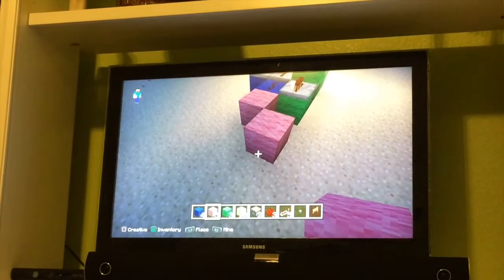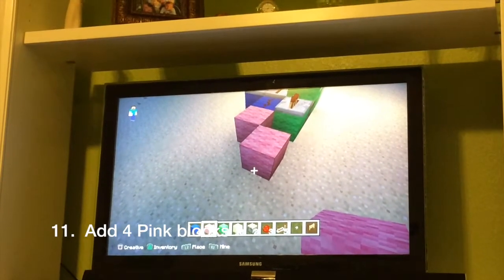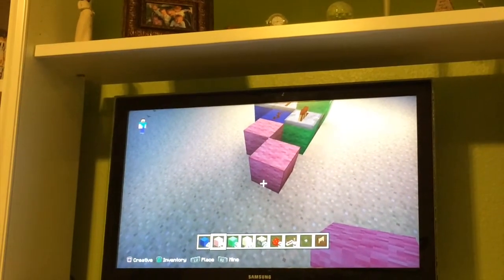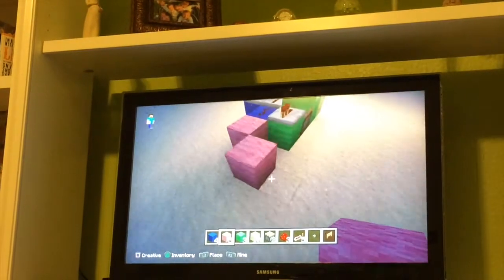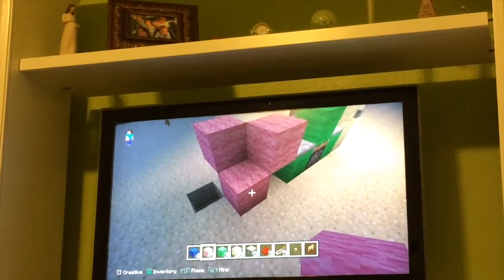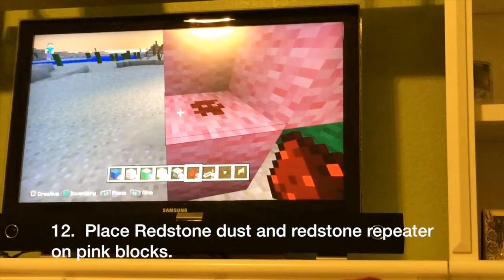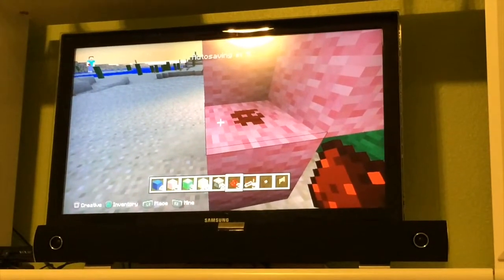Add 4 pink blocks. Place 2 blocks at ground level diagonal to each other, and 2 more blocks at 1 level above the ground also positioned diagonal to each other. Place redstone dust on the ground level pink block farthest from the dispenser, and a redstone repeater on the other ground level pink block facing towards the dispenser.